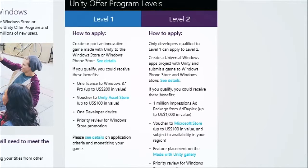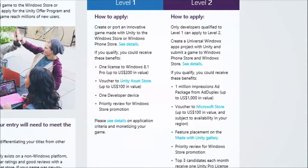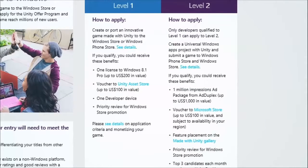You can create or port your game. If you've got a great innovative game on another platform that meets some minimum download requirements, we definitely want you to apply. You get Windows 8.1 and a hundred dollar voucher to the Unity Asset Store — you could go buy ProBuilder or Shader Forge, which just won a bunch of awards at Unite two weeks ago. There's also one developer device. You can choose a phone. And priority review for Windows Store promotion — that's huge for marketing, discoverability, and user acquisition.